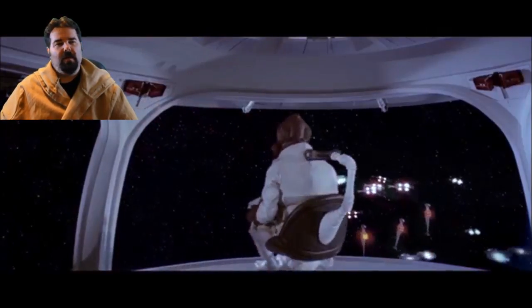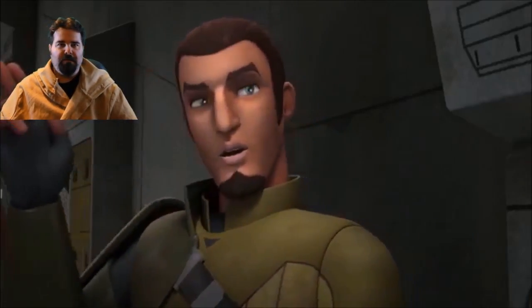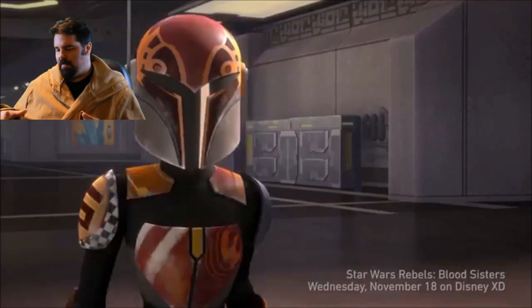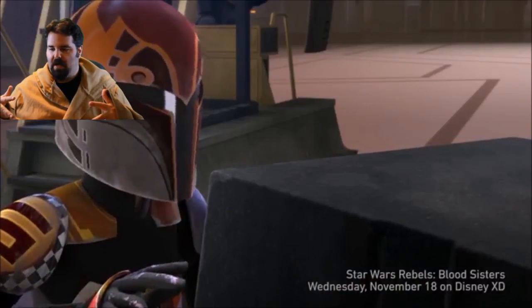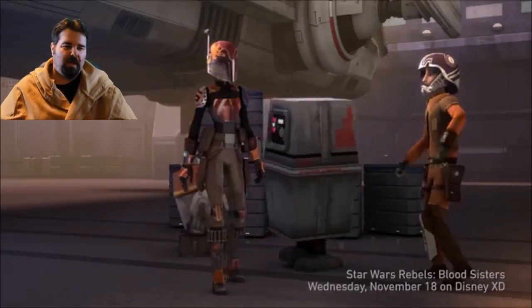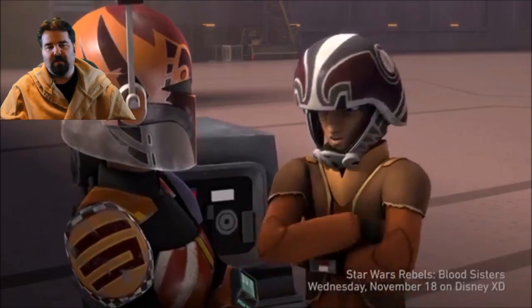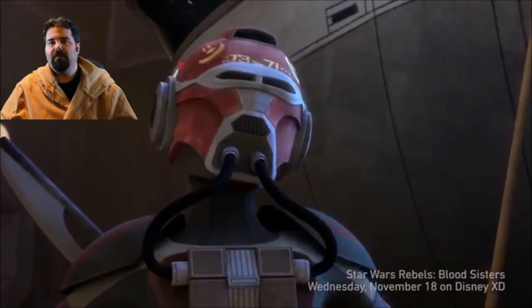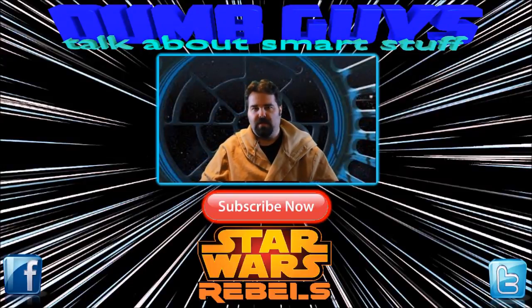Then boom — here comes Hera and Zeb. Hera's flying the B-Wing and Sabine is on the guns. They do this little swoop, and then there's this cool laser cannon that comes out — it almost looks like the Death Star, but it's red. And they blow up one of those ships in the blockade. The Ghost gets by with all of the cargo and they save the day. At the very end, Hera is promoted to Phoenix Leader and she's now leading this Rebel crew, so that's pretty cool that she's getting recognized.